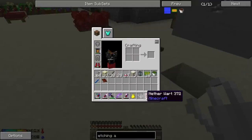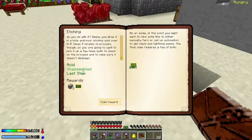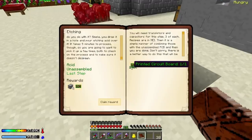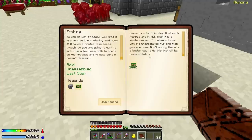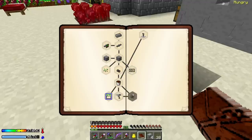We did get our ten unassembled PCBs from the acid etching. Looking at the quest book, the last step is done. The book says we need transistors and capacitors - we've already done that before. Then it's a simple matter of combining those with the unassembled PCB and we're done. The reward is one printed circuit board and four plastic sheets. And there's a note saying there's a better way to do this that will be covered later - good, because this is kind of a pain.